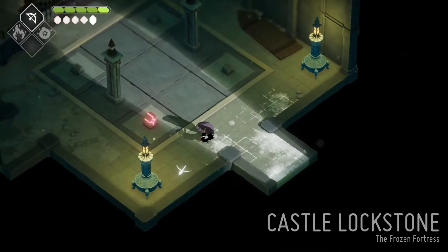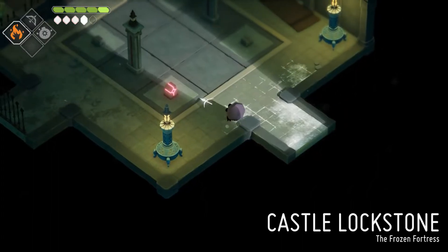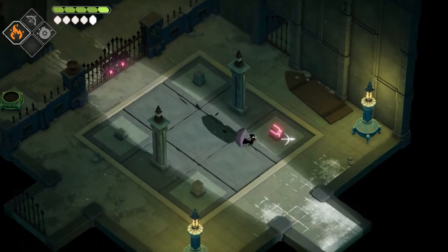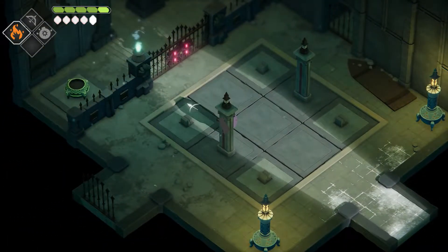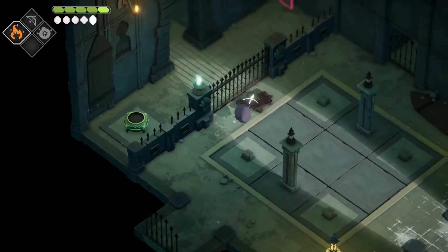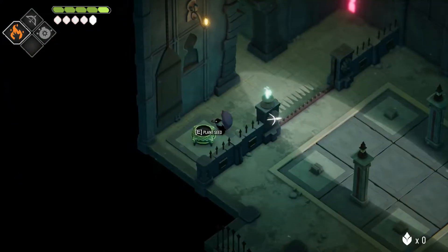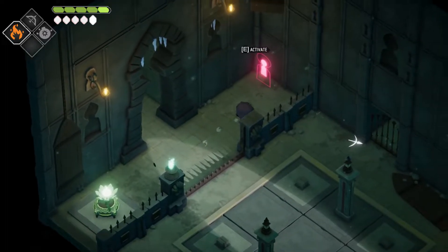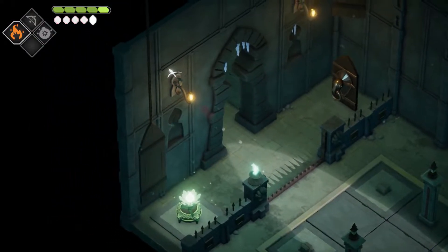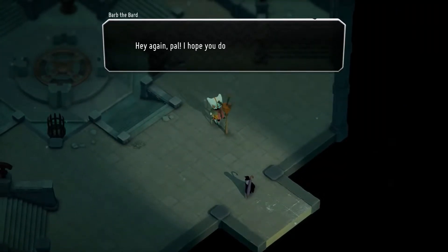Castle Lockstone — Frozen Fortress. It's sequence based, that's cool. Let's plant a seed. How can you run almost dry on seeds here? The bard is going with us — good, I was hoping they would.